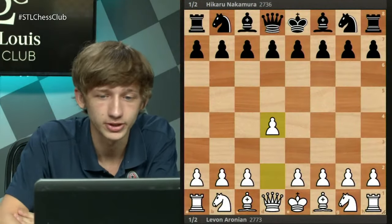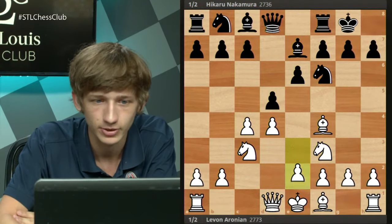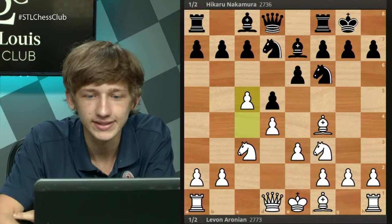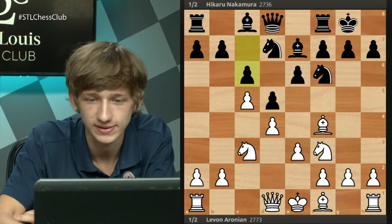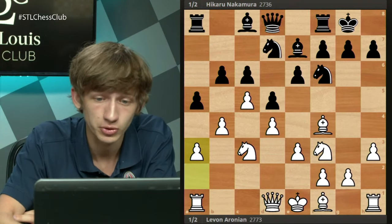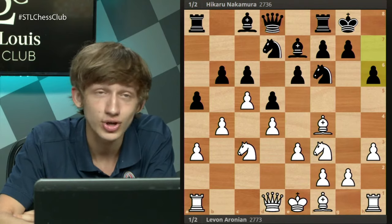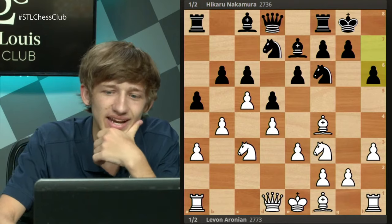We have d4, and our starting tabia is achieved without too much delay. Nbd7 here, and c5 once again. In this game, once again Hikaru does not opt for Nh5, choosing c6 instead. Then h3, b6, b4, a5, a3 — all standard stuff. He chose to repeat this h6 move once again, trying to dare white into playing Bd3, trying to save a tempo over the main variation.